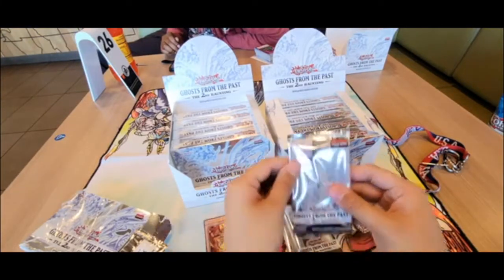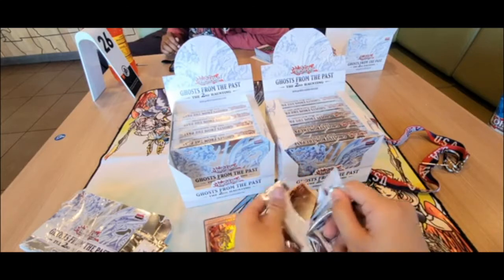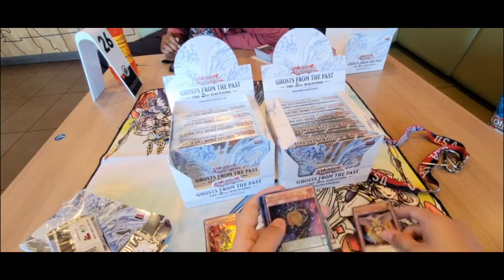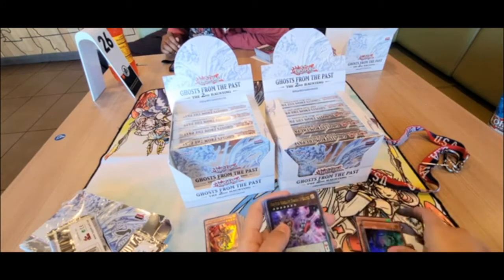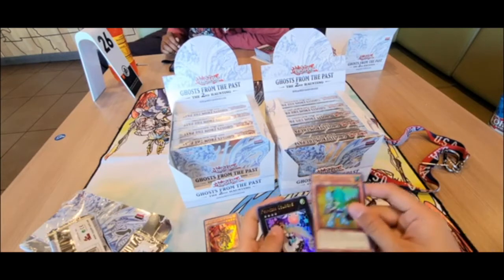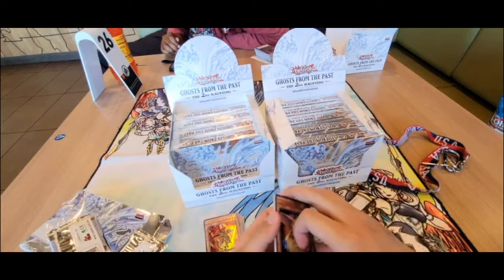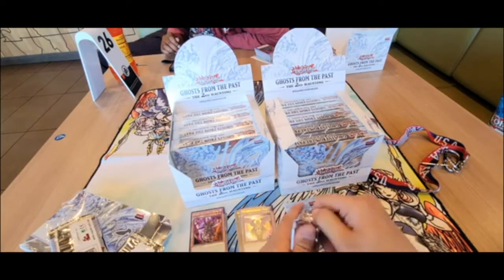All right, second pack. What can we pull? We got Ancient Venus — pretty good — DDD Seven, Compress, Auto Rebellion Dragon, Despot, and Princess Kalagi. Not bad. I think Venus is gonna be pretty good since they're getting support in OCG, probably coming to TCG soon.